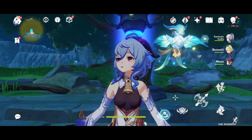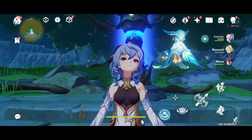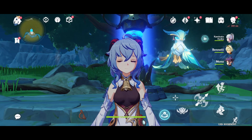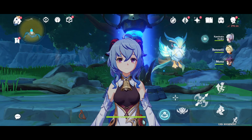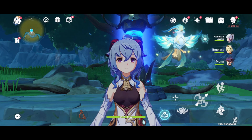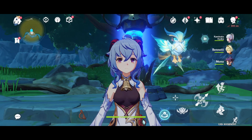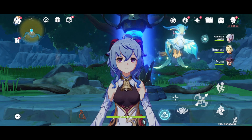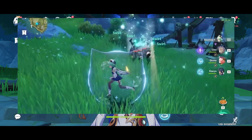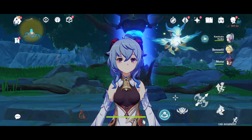A special characteristic of Swirl is that it ignores enemy defense, enemy level, and enemy resistance. Swirl causes the infused element to spread and deal AoE damage, applying the aura to enemies not already affected — except for Hydro, where it applies the Hydro aura but does no damage. In an AoE situation, for example with four enemies all affected by Pyro, two instances of Swirl infused damage are dealt to each enemy per half second.